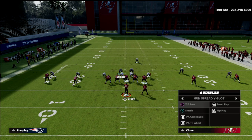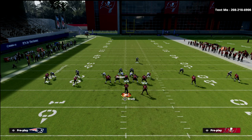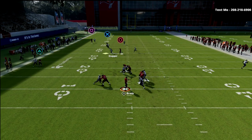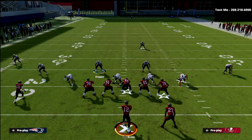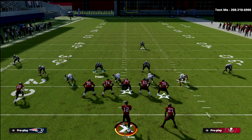Another popular concept: Gronkowski to the crosser, the back to the flat with a whip — a Y cross type deal. Why I like to use the backside hook curl: my slot doesn't go vertical, so I can help poach here because the match takes care of everything else. As a hook curl, I'm just receiving crossers — intermediate underneath stuff, not necessarily deep crossers.